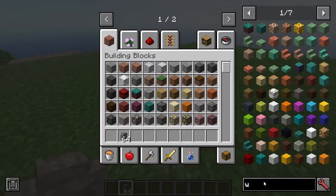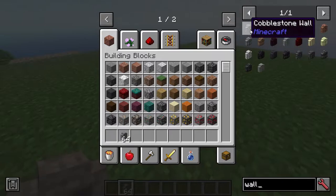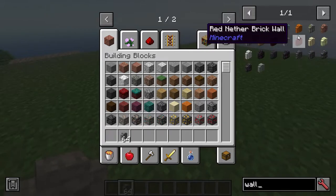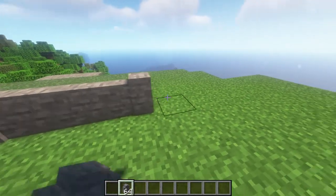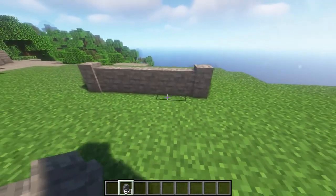So, stone walls. Typically we have the cobblestone wall and mossy cobble, but there's really no regular stone wall in vanilla. That's why this mod adds that — pretty straightforward.